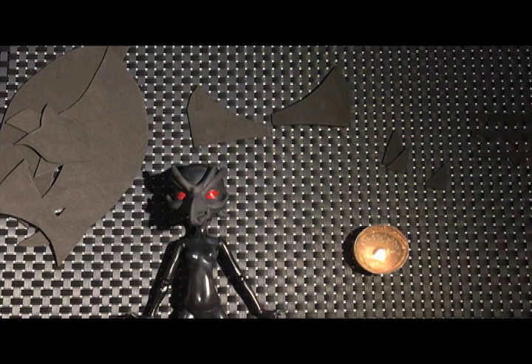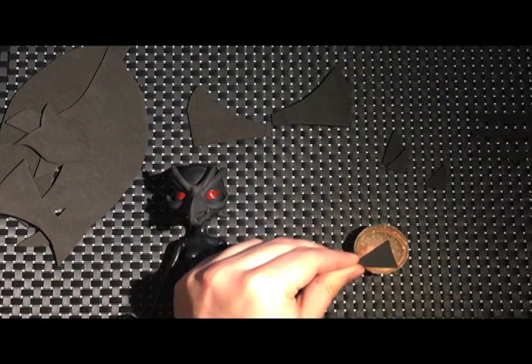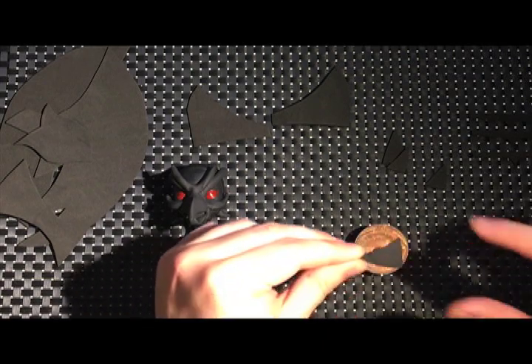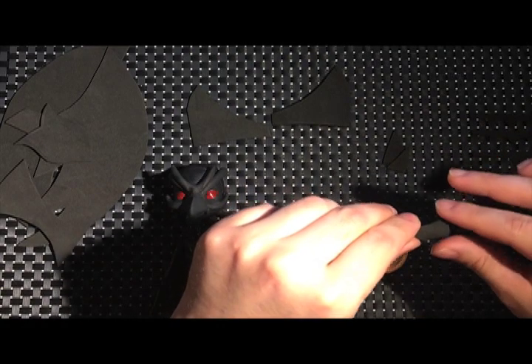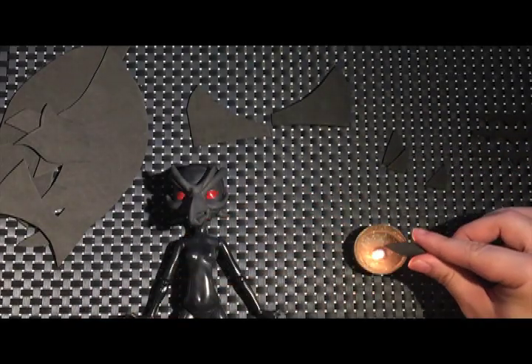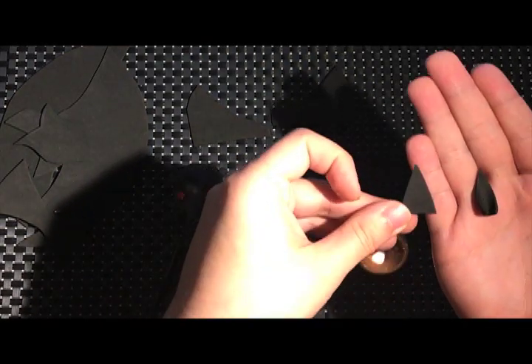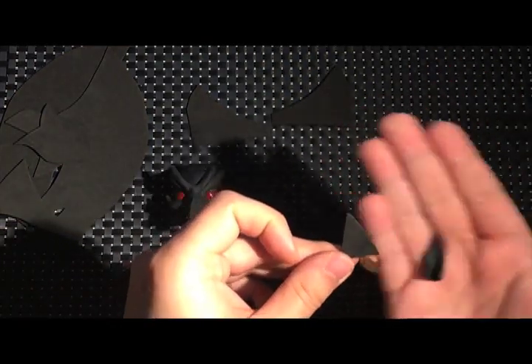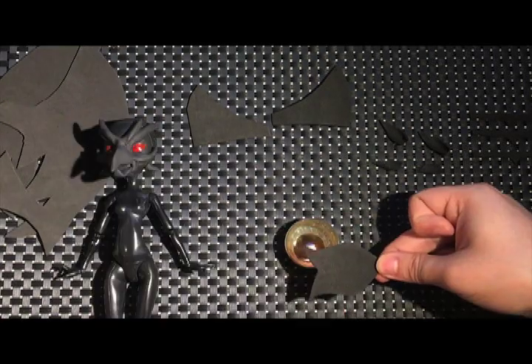And back to her armor. I'm using the same technique I used for the Dark Magician Girl — applying heat to the foam and warping it into the look that I want. And if pieces ever seem too tiny for you to hold, a pair of tweezers will really help you out.